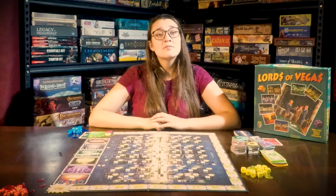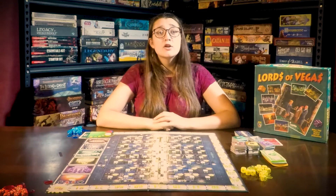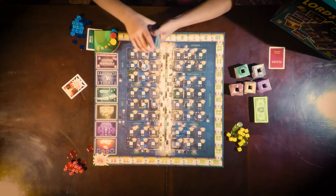Next, choose one player to act as the banker. They will handle all of the money coming out of the bank, so make sure that you can trust them. Go through the property cards and find the endgame card. Set it aside for now. Shuffle the remaining property cards and deal two cards to each player.